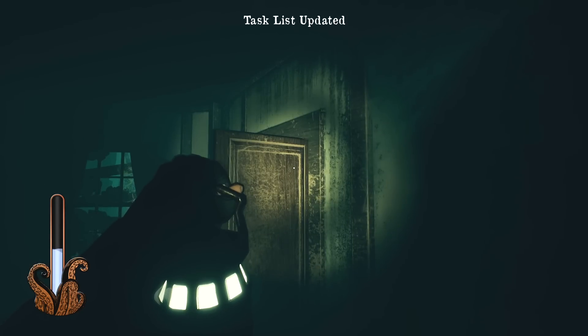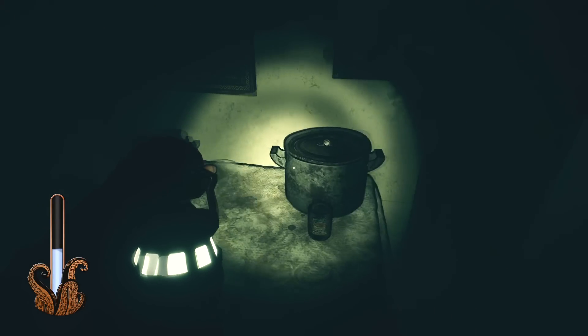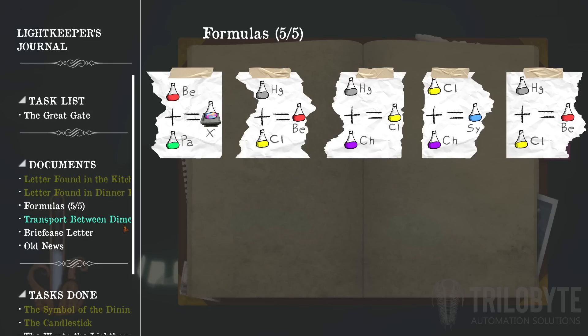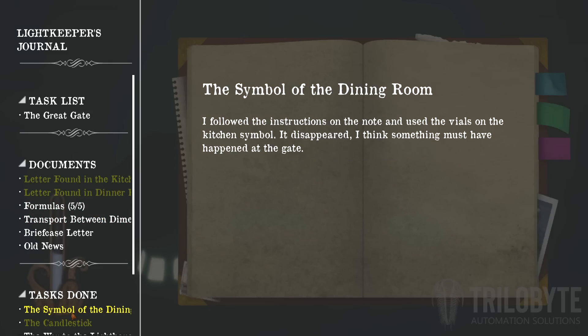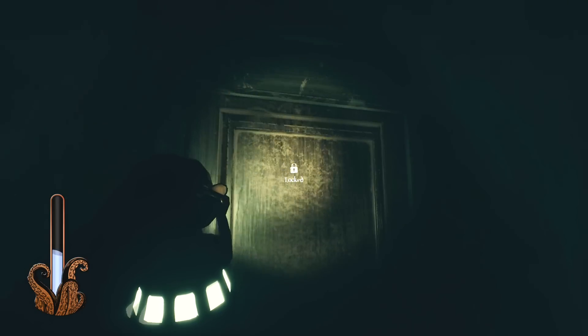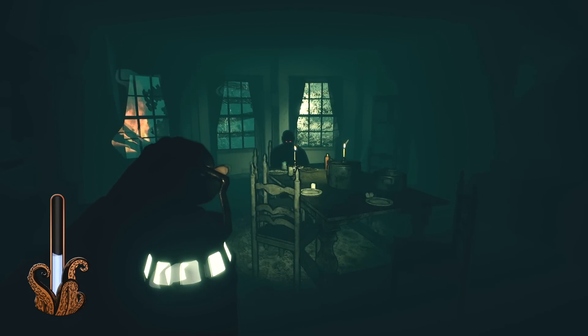Green's good, right? Oh — it just disappears. The journal updates: 'I followed the instructions on the note and used the vials on the kitchen symbol. It disappeared — I think something must have happened at the gate.' That's locked — what? Oh!